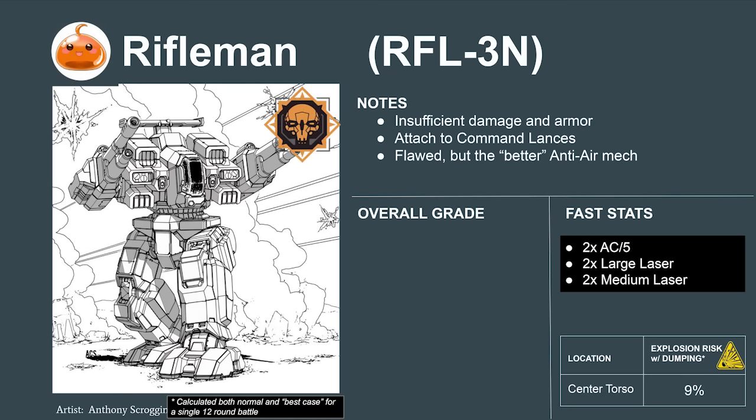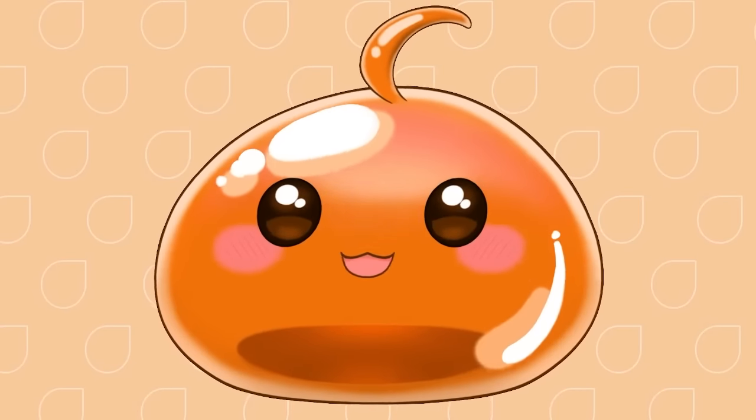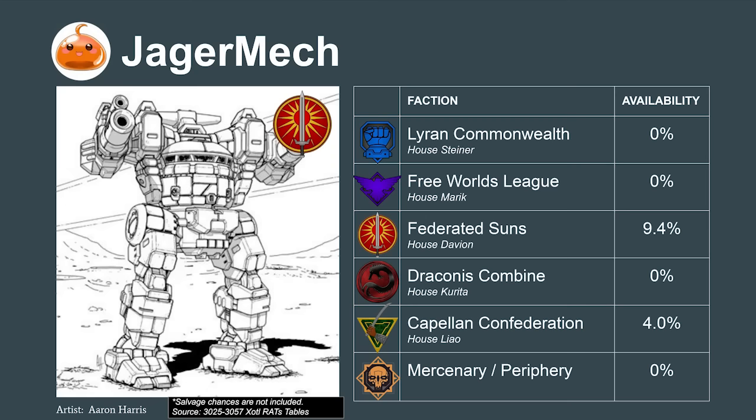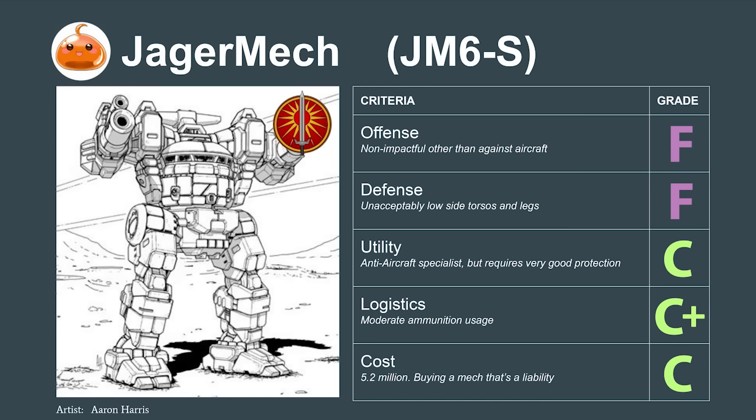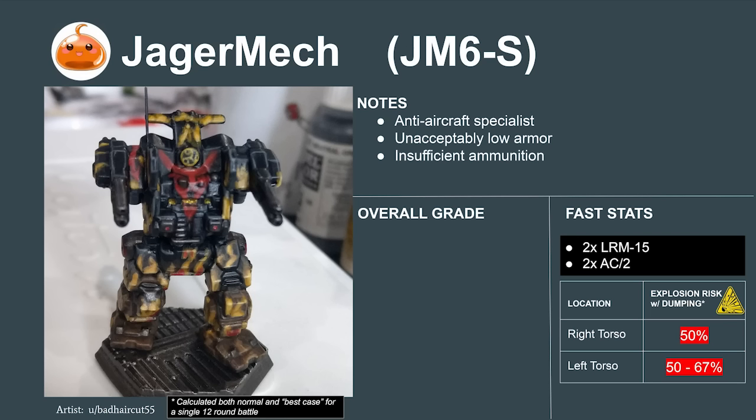The Rifleman scores a 4.3, rating to a C on our tier list. The original 2N variant with PPCs reduces the number of anti-aircraft weapons and has significant heat limitations — it rates to an F. Next up is the Jaegermech, used by the Federated Suns. It's an anti-aircraft specialist with paper-thin armor. Because of the limited dropship role, we're usually better off taking multiple generalist mechs over specialists. The Jaegermech scores a 3.0 and rates to an F. The Jaegermech A variant with LRM-15s has better damage but limited ammunition and the same defense issues — it also rates to an F.